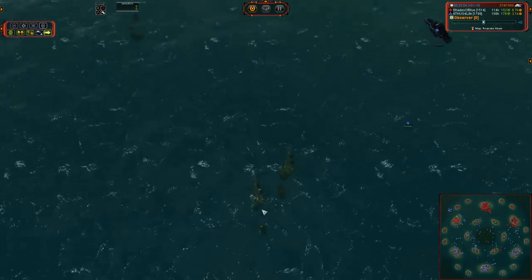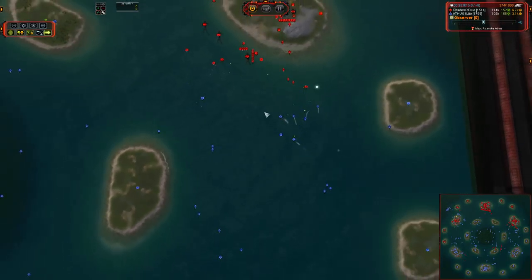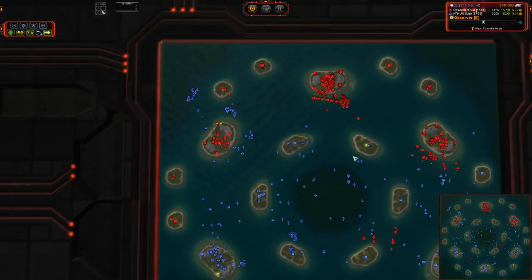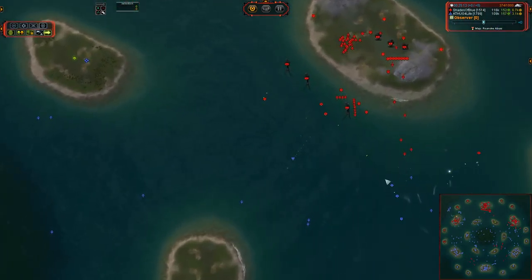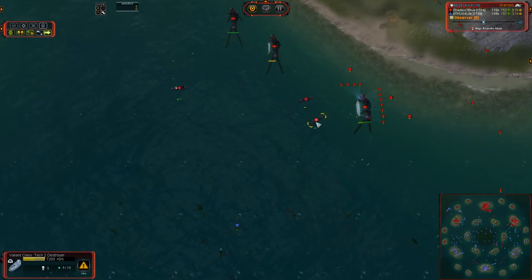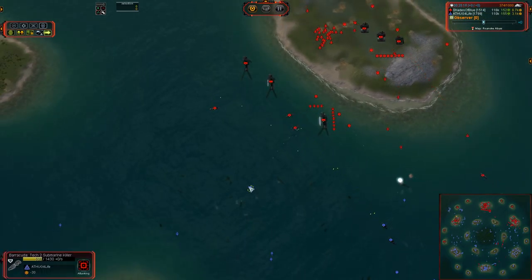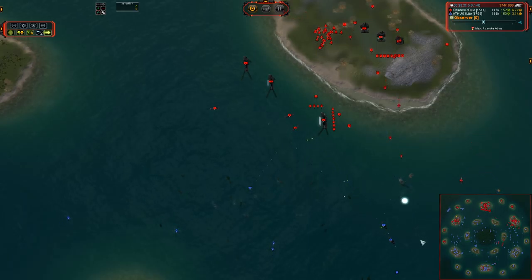This is a bad idea to leave your Navy still when there's a UEF Cruiser online. That Cruiser's actually got 19 kills — most of it is air, as it should be, but it did manage to kill off two Destroyers right there, sitting right next to each other, taking AOE damage from a single volley of missiles. Terrible loss for TA for Life.